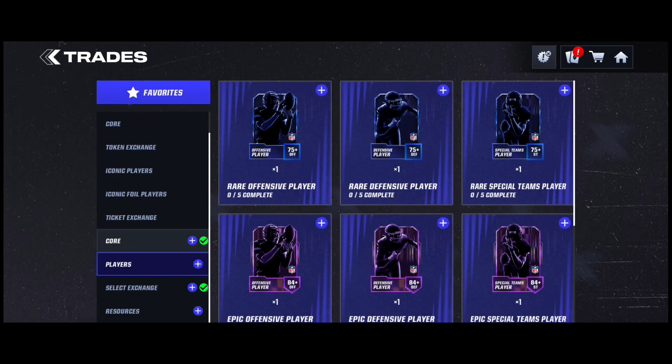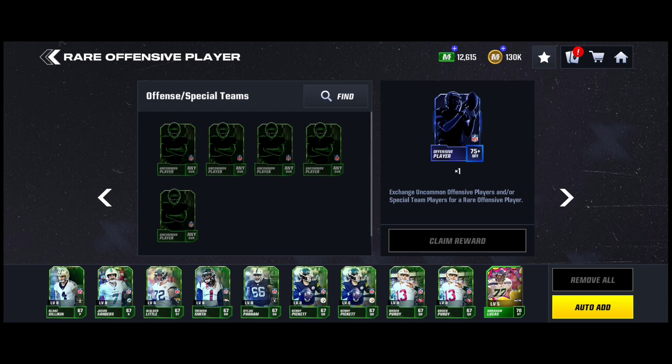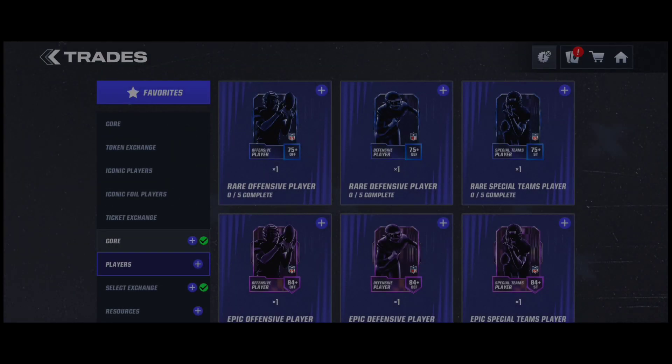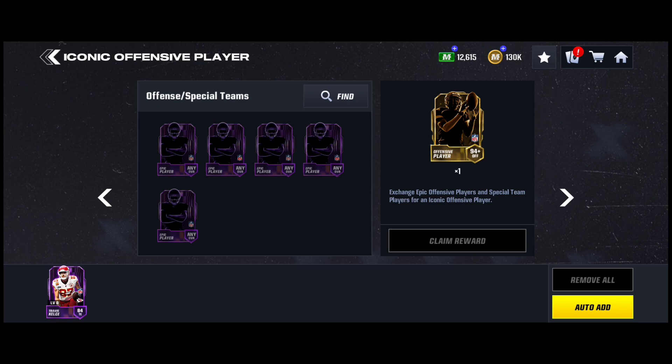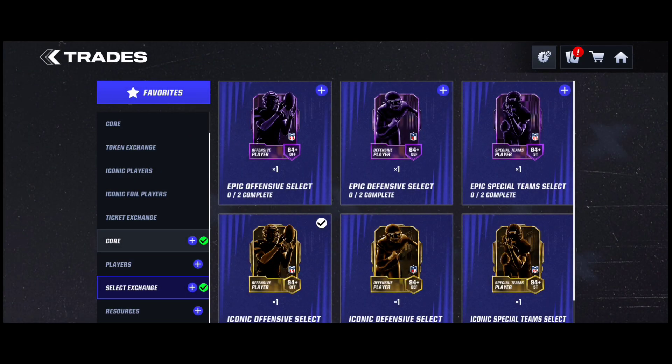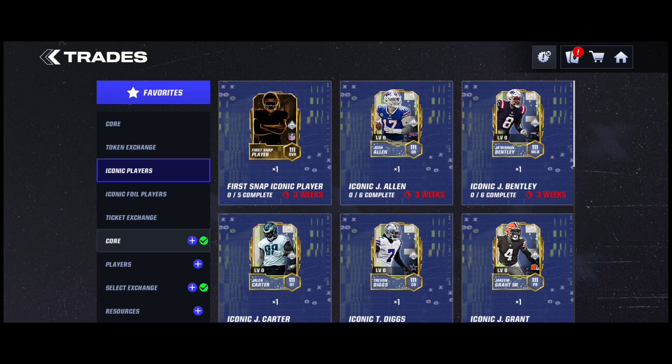Next, let's talk about trades. There are player core trades — you can have old players from Madden Mobile 23 or newer players. If you're a beginner, you'll have newer players. You can trade uncommons for rare players, then rare players for epics, then epics for iconics. When you get iconics, you'll want to put them on your team. If you get iconics you don't like, you can trade two in to select your iconic. Make sure you grind the promo because promo iconics are higher overall than base ones — in two weeks you can definitely get two iconics.